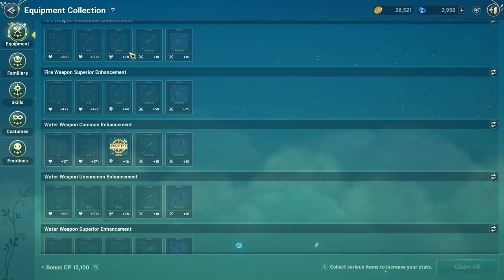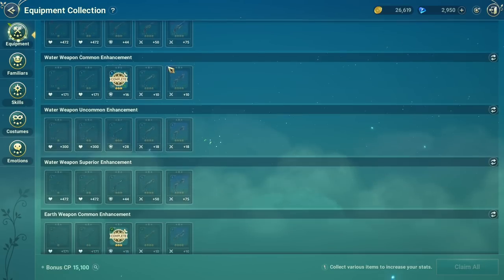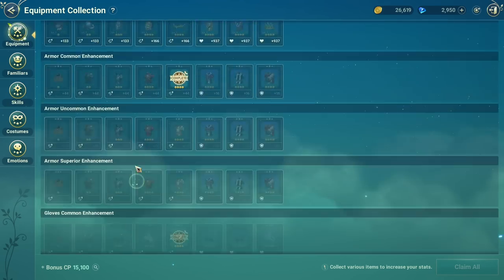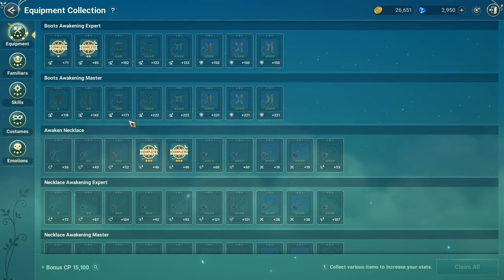The enhancement material is hard to get, so I would not recommend focusing on that. That is something you should save for your main weapon first — leave the enhancement blank. Instead, focus on the item level and also the awakening, which is at the bottom of the page.